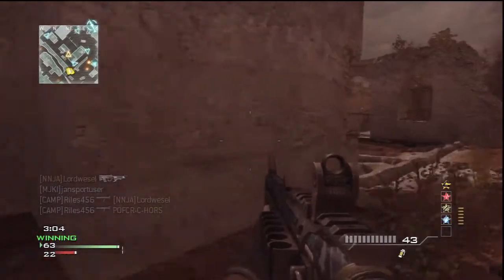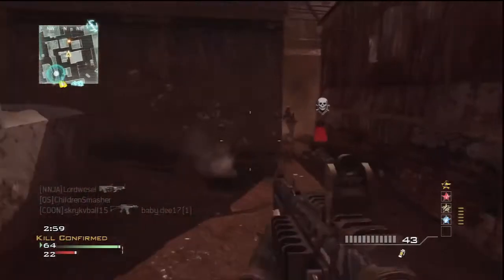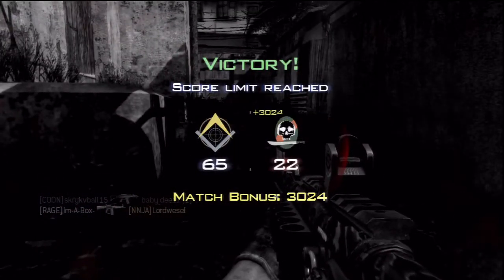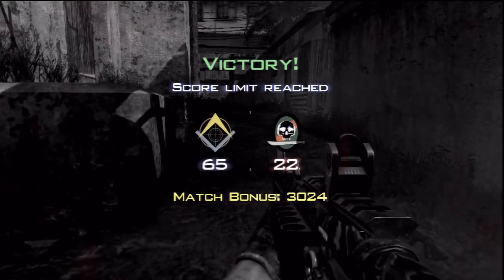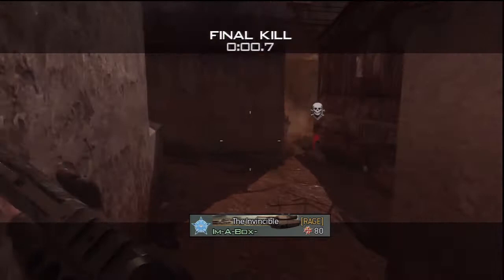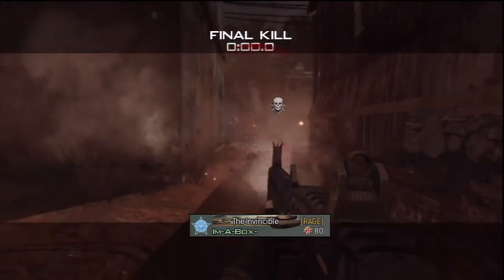I know a lot of people hate triple-capping, but it seems like once you triple-cap, they spawn on top of you no matter what flag you're capping, whether it be B-flag or C-flag. But once you have them triple-capped, I swear the game spawns them right behind you. It is so damn annoying. I cannot play Domination.